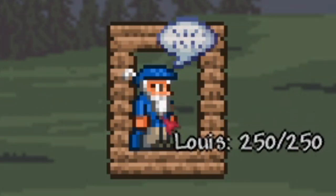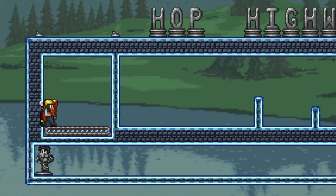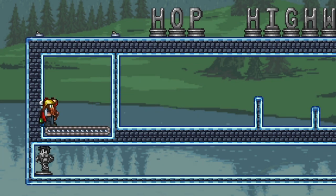In the fourth spot for Race 2 we have Louis the Old Champion from the Useful NPCs mod. With a name like that you'd think he'd win. I'll try fidgeting the zombie if NPCs get stuck, which may be a little unfair, but who cares.